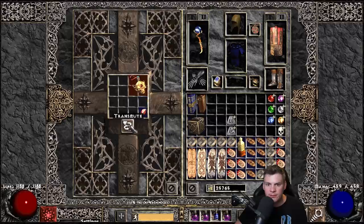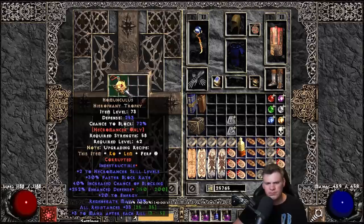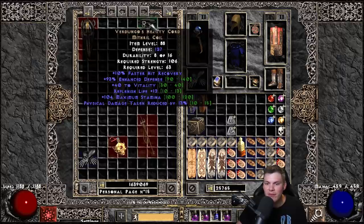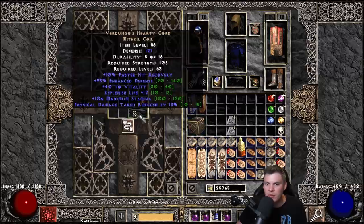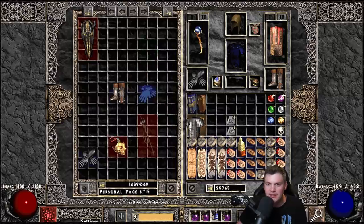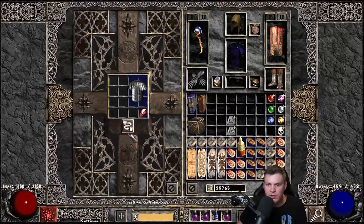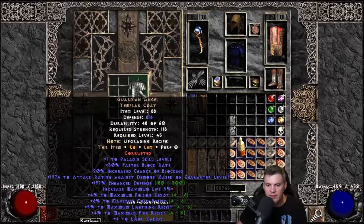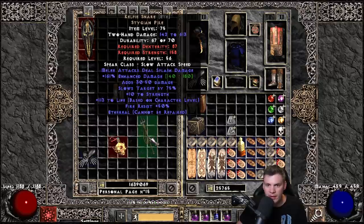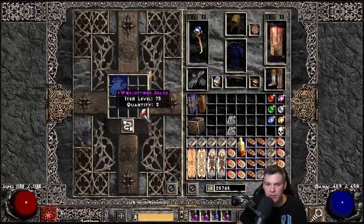Homunculus rolled Indestructible and enhanced defense - that's interesting but not super desirable. Then a 40 vitality, 13 DR Dungos - one of the best Dungos I've ever found - bites the dust. A regular G-Angel rolled increased maximum life 5% - that's actually pretty solid. Okay, Laying of Hands is next, and then the ethereal Kelpie Snare for the last corruption.